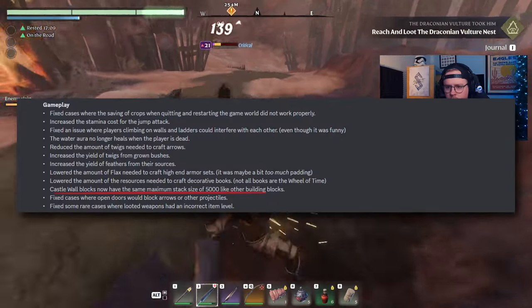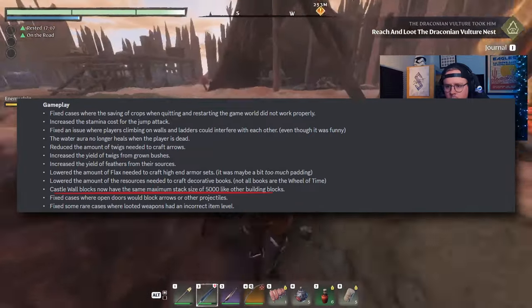They also tweaked the requirements for crafting decorative books, which actually came just in time for a current project of renovating Fort Kelvin — video coming on that very soon. Castle wall blocks were not stacking correctly, but you bet your sweet bippy they are now. And a couple of other small buggy interactions have also been fixed.